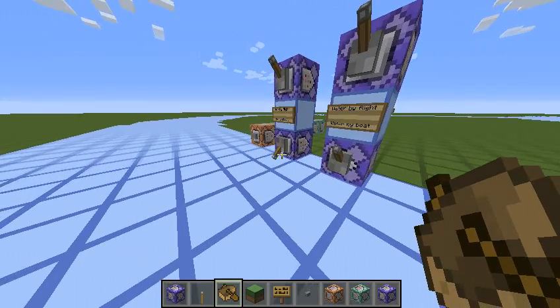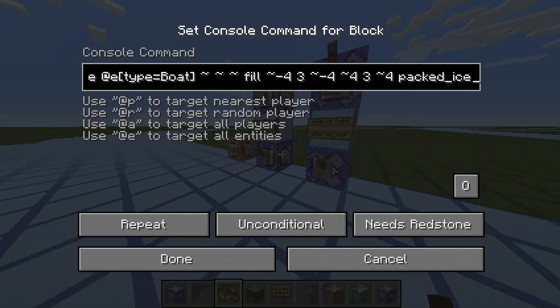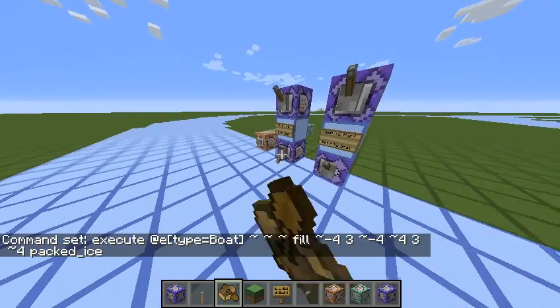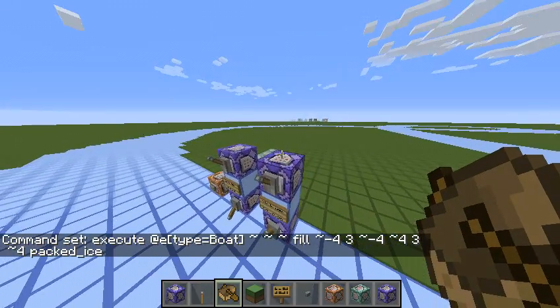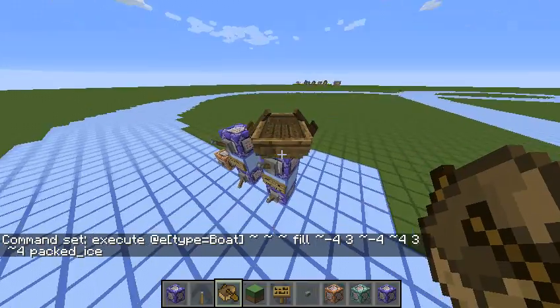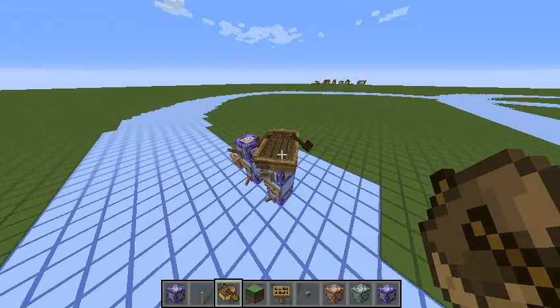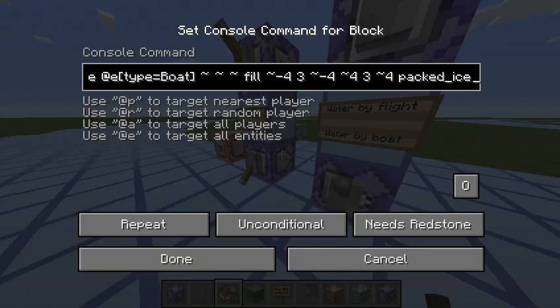So the way this works — I'm just going to turn it off. What it does is it uses a command that targets all the boats and fills the area around them with packed ice. The XYZ positions used are not relative coordinates. So if you accidentally place one over here, this won't fill the command block area — it will go down and automatically fill the ground. That's sort of a fun part that I made.